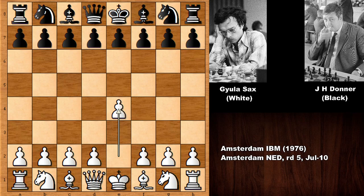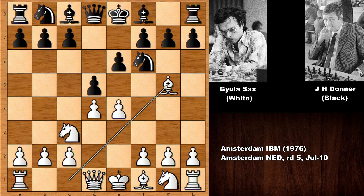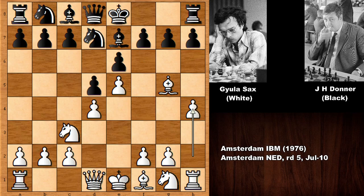Gaila Sachs starts the game with e4. We have e6, and this is the French Defense. d4, d5, knight to c3, knight to f6, then developing the bishop and pinning the knight to the queen. Unpinning with e5, defending the knight, and h4 by Gaila Sachs — also known as the Alehin attack. Alehin did this attack many times in his chess games. So Gaila Sachs sacrifices a pawn and black castled.